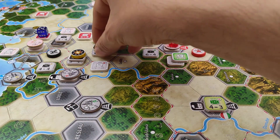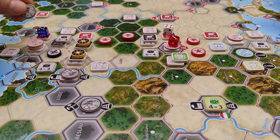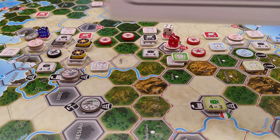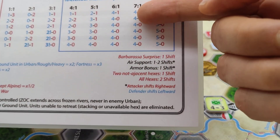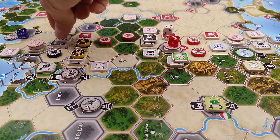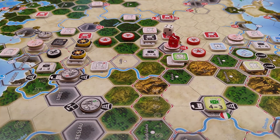Note that all excess hits are lost. In the third battle, we want to commit an air unit, so the 5-to-1 switches to a 7-to-1. Checking the combat table, 7-to-1 is 4 hits to the defender and nothing to the attacker, so this tank unit is eliminated. The Axis may advance with at least one unit, and we advance with the infantry — we'll explain why later.